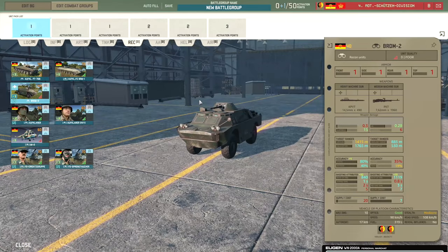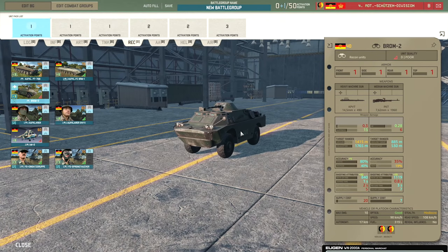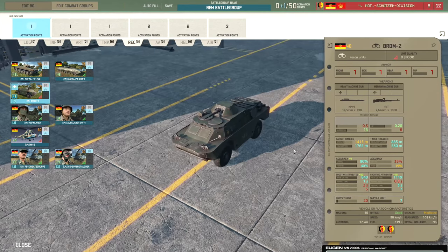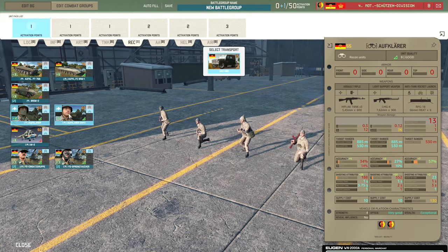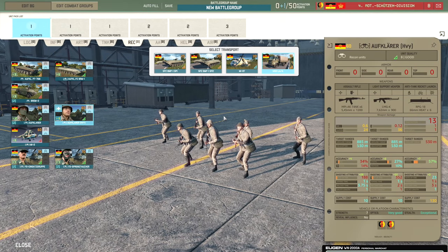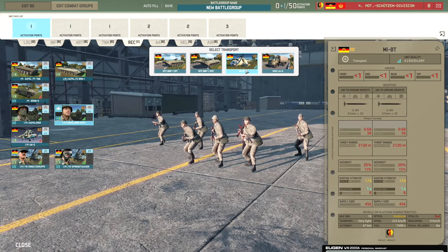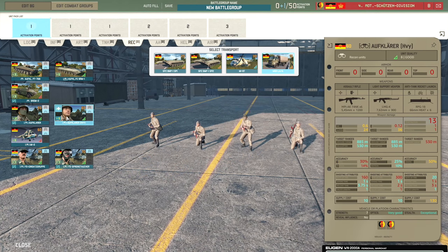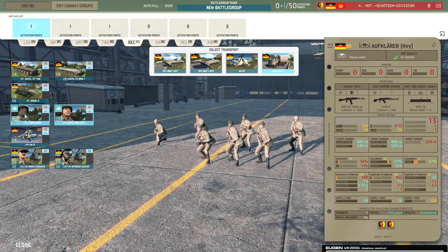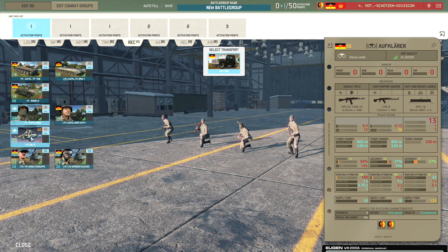Then there's the BRDM-2 — cheap, spammable, armoured recon that can do a bit of damage to infantry. Then we have the Avklader and the Avklader Heavy. These are nice squads because they have the RPG-18 and can forward deploy, letting you get into positions to hit enemy transports coming down the road early on. The Avklader Heavy is way better for just 5 extra points — you get 7 men instead of 4, which is quite a substantial upgrade for engaging enemy recon infantry and squads, though you get way more availability of the standard Avklader.